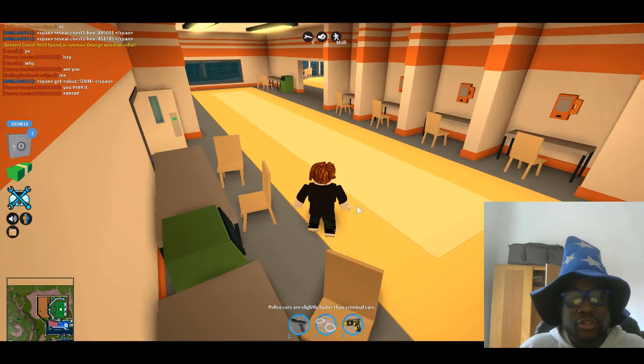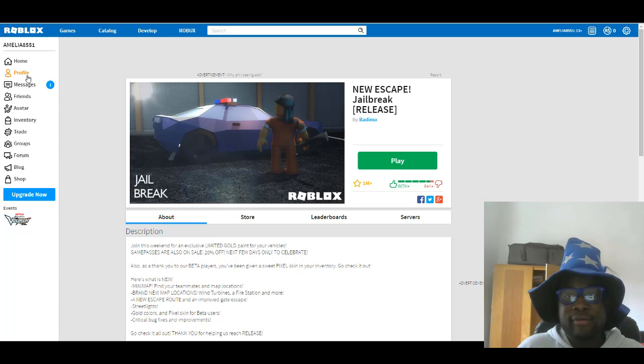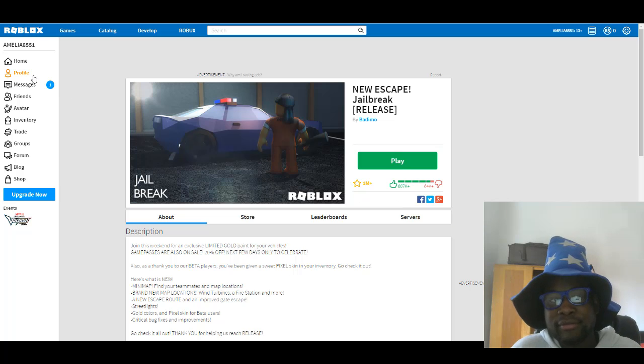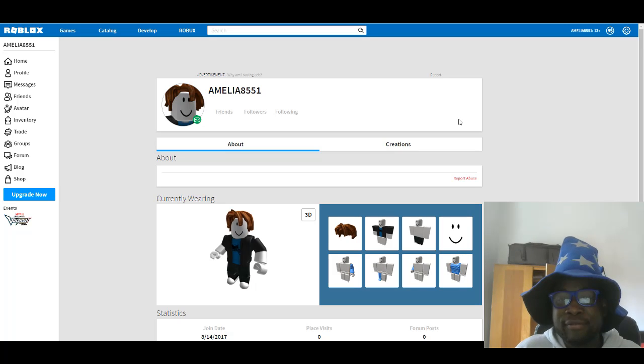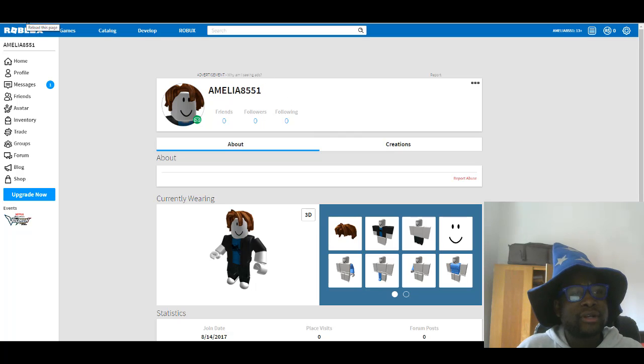Now head over to your Roblox account — as you can see I still have zero Robux. Go to your profile, and once the page loads you'll still see zero Robux, which is fine. Then refresh your page by hitting F5 or the refresh button. Refresh — there we go guys, it's working! I just opened both chests inside Roblox Jailbreak and it's given me free Robux. Look, it's working — I'm nearly at 5,000 free Robux!